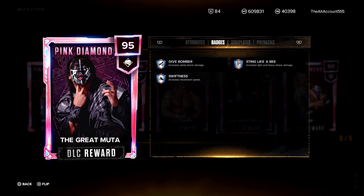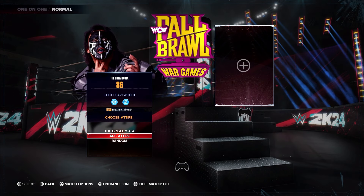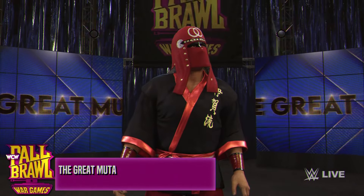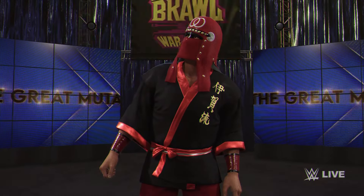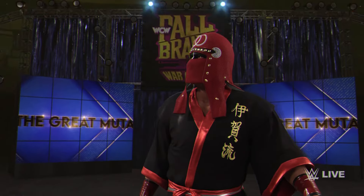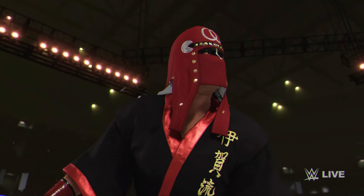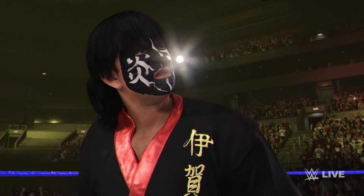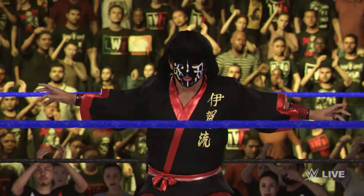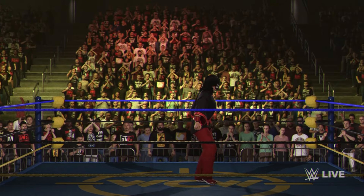Next up, the Great Muta — the only striker in the pack, but striker is my favorite class in the game. We're going to have a couple different attires for him. He's got level twos on Dive Bomber, Sting Like a Bee, and Swiftness, with Comeback as a payback. For attributes: 88 leg power, 82 arm power, 88 on aerial range and offense, 88 pin escape — lots of 88s — 88 on stamina, 77s on agility and speed, 88s on recovery and special, 93 on the finisher.